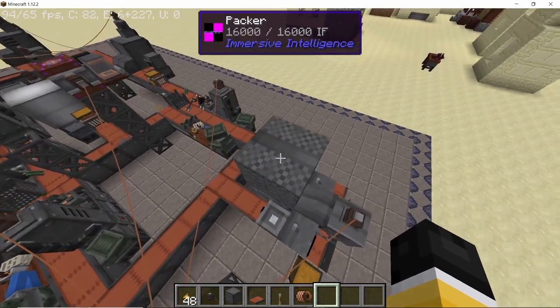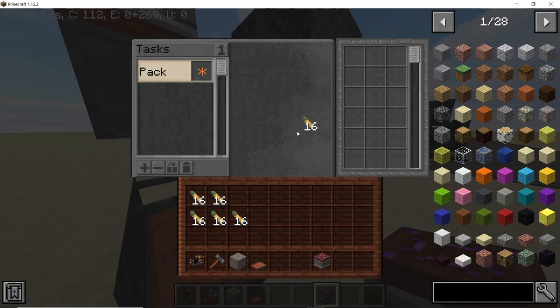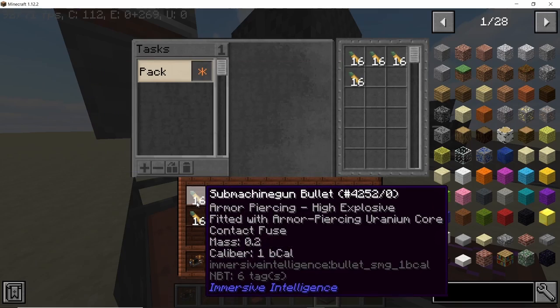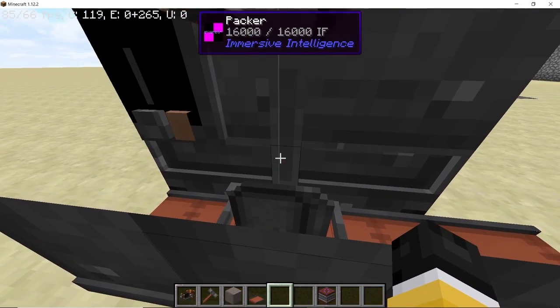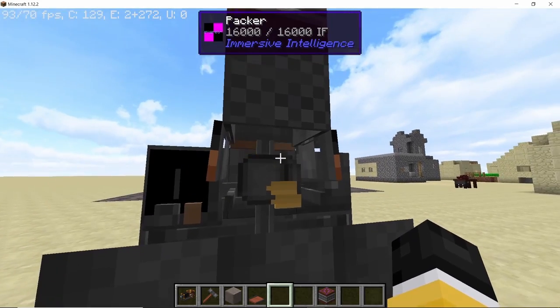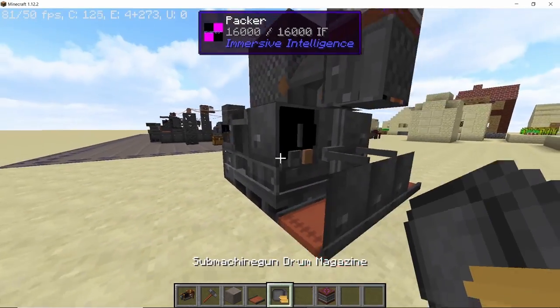All of the bullets are coming into the packer — we have armor piercing high explosive bullets and also incendiary armor piercing bullets. Using a separate packer, I want to show you that the order in which you place the bullets is important, because this is the exact order in which the bullets will be filled inside the magazine. I placed the bullets in alternating order: 16 uranium, 16 incendiary, 16 explosive, 16 incendiary — and that is the exact order they appear in the magazine.